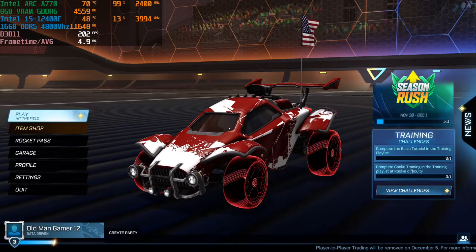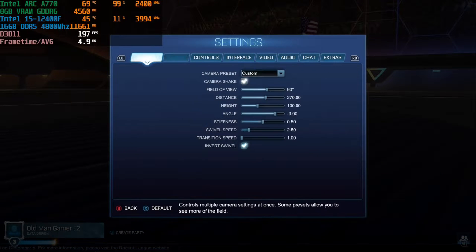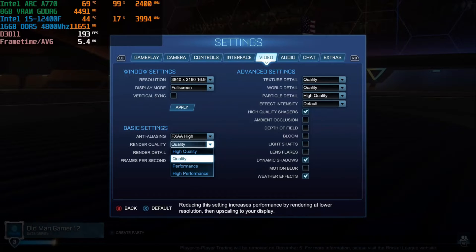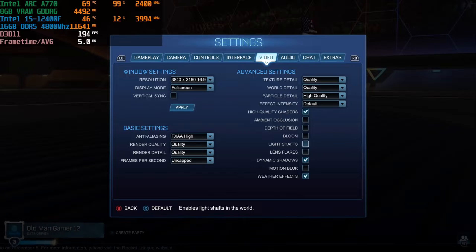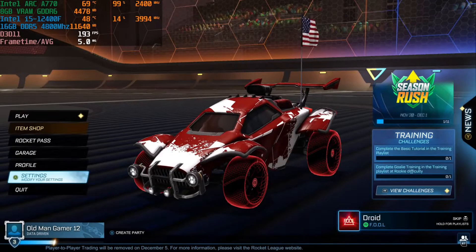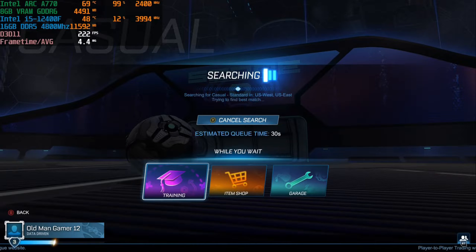In this one I'm playing Rocket League using the i5-12400F paired with the Intel Arc A770. Looking at graphics settings: full screen, 2160p 4K resolution, playing on quality settings — the second-to-highest preset in Rocket League — with frame rate uncapped to see how high we can get. A lot of the boxes aren't check-marked because that's what happens on quality settings. Let's jump into a three-on-three casual match and see how many frames per second I can get.